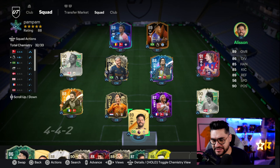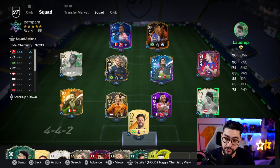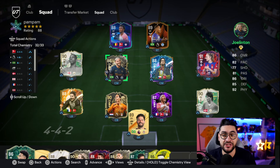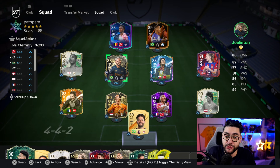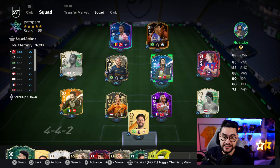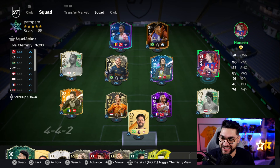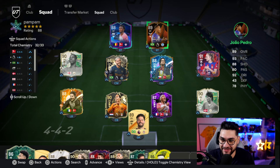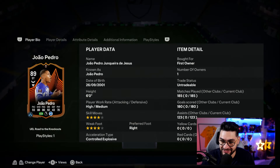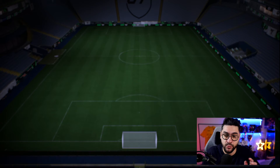This is the squad on the content account with Alisson, inform Virgil, Simakan, Laudrup on the right. We test different players and different chemistry styles, trying to play a bit differently than on the road to glory, because if you don't test you're never going to improve. A standout player is João Pedro — Hansen is also absolutely fantastic with the finesse shot plus. João Pedro keeps banging in goals, an absolutely superb 180 goals scored in 185 matches.